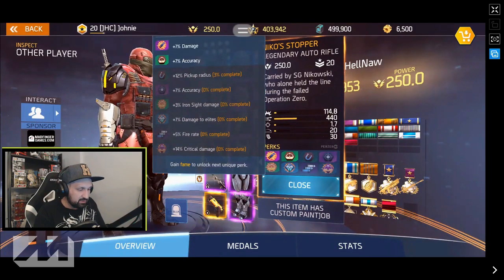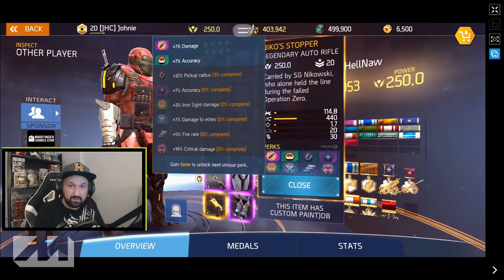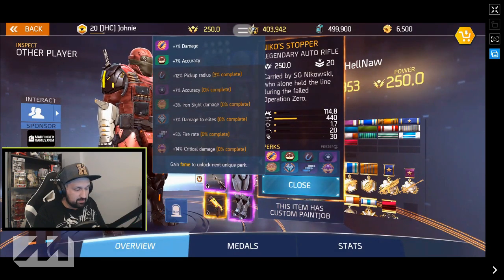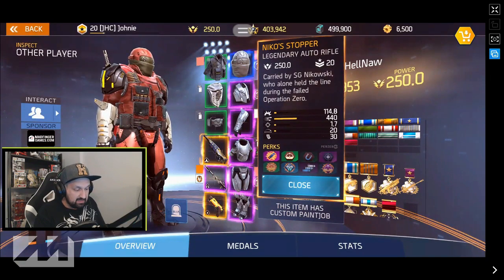Look at the perks — it is not a joke. All the damage perks are there: 7% damage, extra damage to elites, and 14% crit damage. Once you unlock all the perks it's gonna be even better. On top of that, double accuracy perks, some pickup range. Some think it's useful in PvP but it's more annoying than useful in PvE. Iron sight damage, even more damage, crit damage plus fire rate plus accuracy — this is a 6/6 weapon right here.